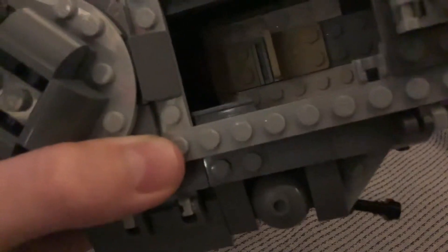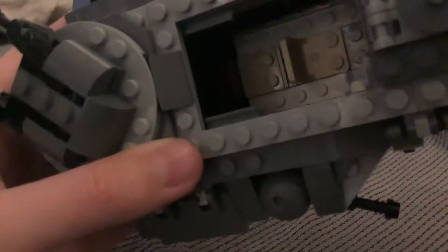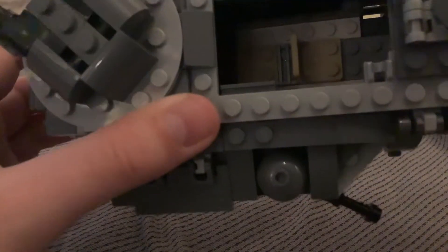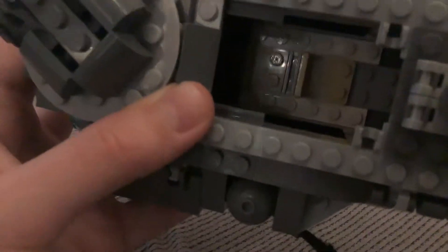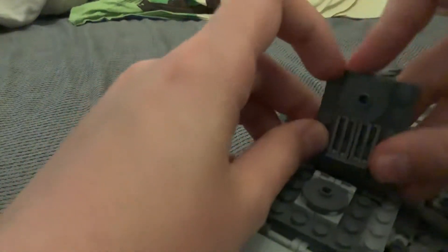And then - that's optional - you place those white six by one into the holes at the side for a better look, because then it's easier to see where you place in the face. So now you can pop that back in.